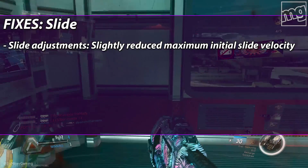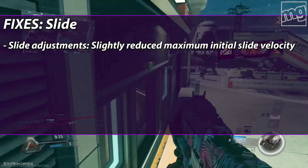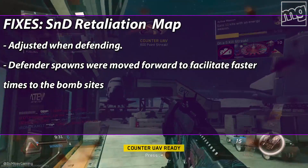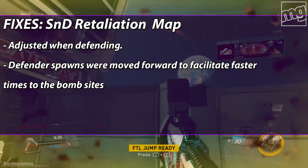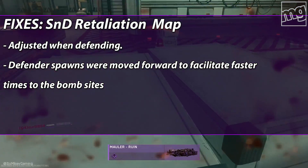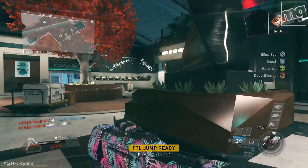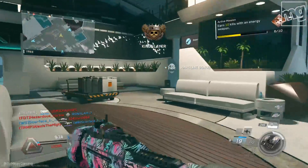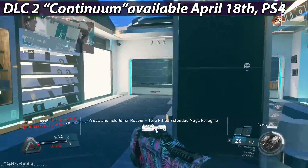They've also made adjustments to the slide — slightly reduced maximum initial slide velocity. And for Search and Destroy on the map Retaliation, defender spawns were moved forward to facilitate faster times to the bombsite. So this is a very cool update, probably one of the most fun ones yet. I will recommend holding on to that epic weapon hack at least until the DLC drops.